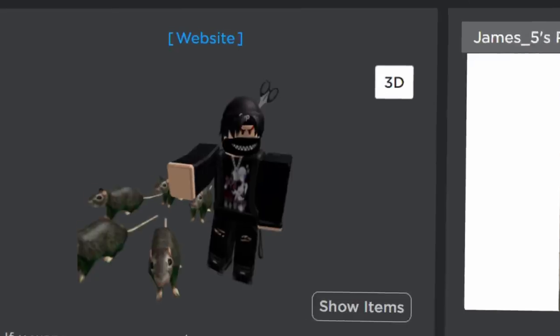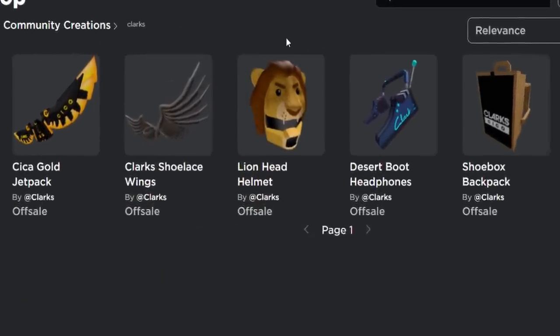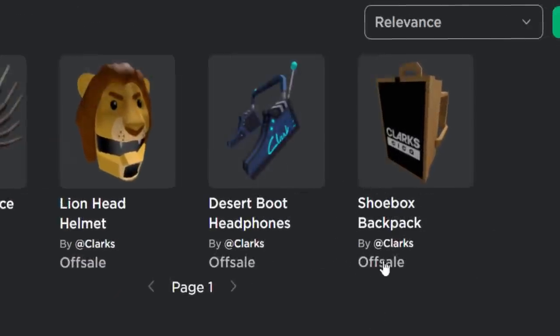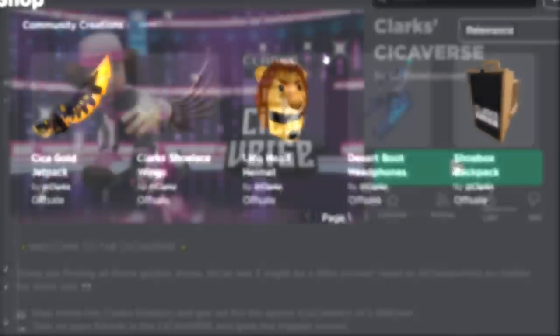Now I'm back, so let's go and play this event. We are actually getting five prizes in today's video: a jetpack, shoelace wings, a lion head helmet, some boots headphones, and a shoebox backpack. I'll show you guys how to get all of these.